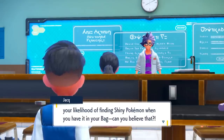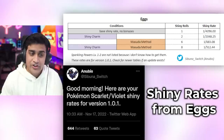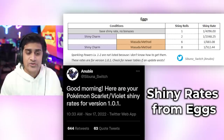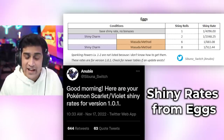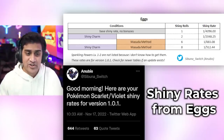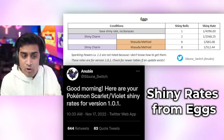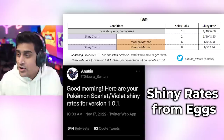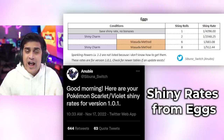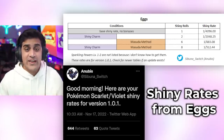Let's talk about shiny odds with the Masuda method. To hatch a shiny egg normally, it's a 1 out of 4,096 chance. With the shiny charm, it's 1 out of 2,048. If you use the Masuda method — a different language Ditto — it drops to 1 out of 683. That's very strong because even without the shiny charm you're already under 1,000. Masuda method plus the shiny charm gives you 1 out of 512. Without the shiny charm, you're already doing well just by using Masuda.